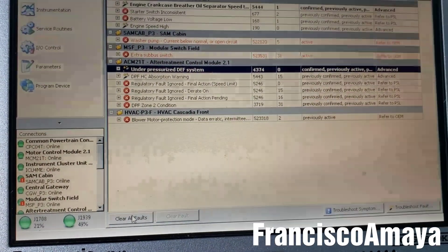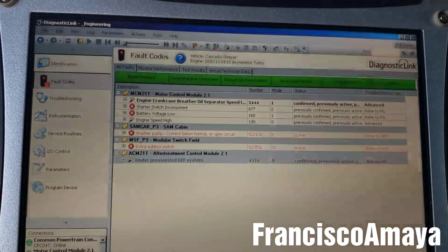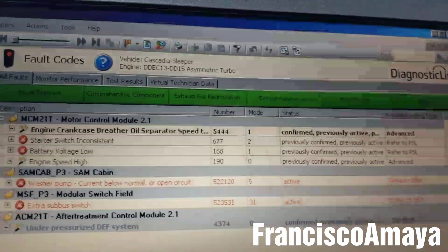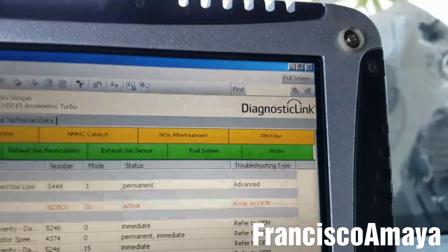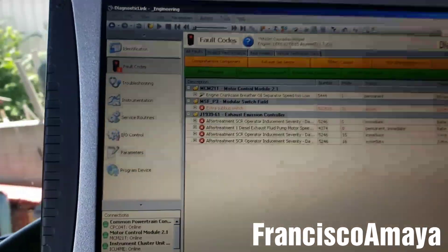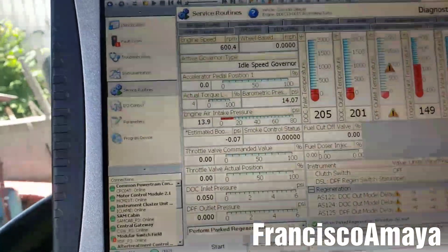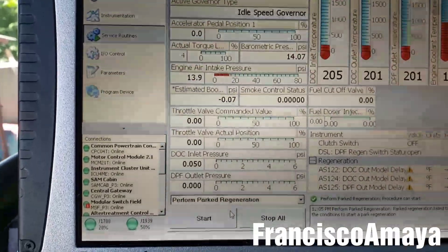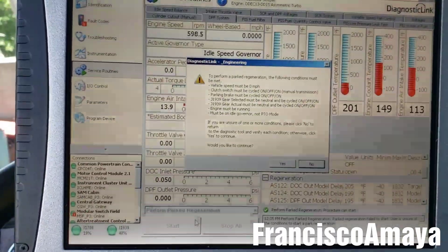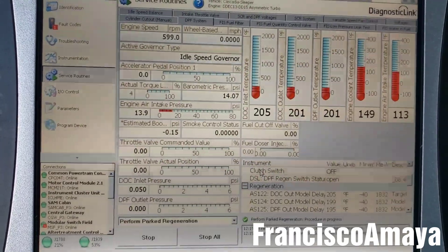Delete the codes. All the green indicators are going to go yellow because the system has to re-check everything again. You can also come to the DPF system and do a regen if you want, but it is not necessary to fix this problem. I want to do a regen anyway so the DPF can clean itself.